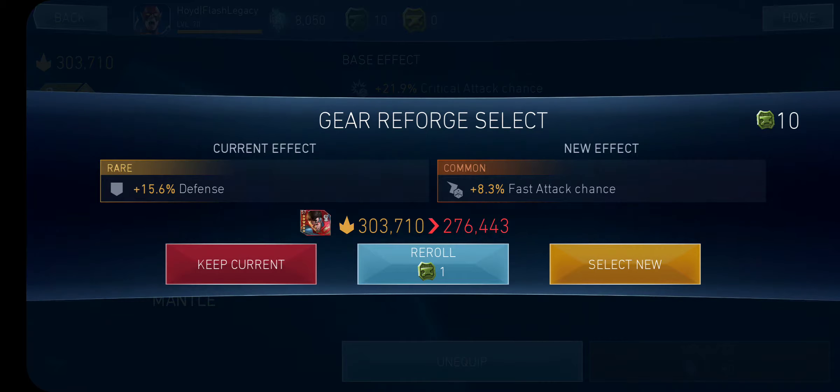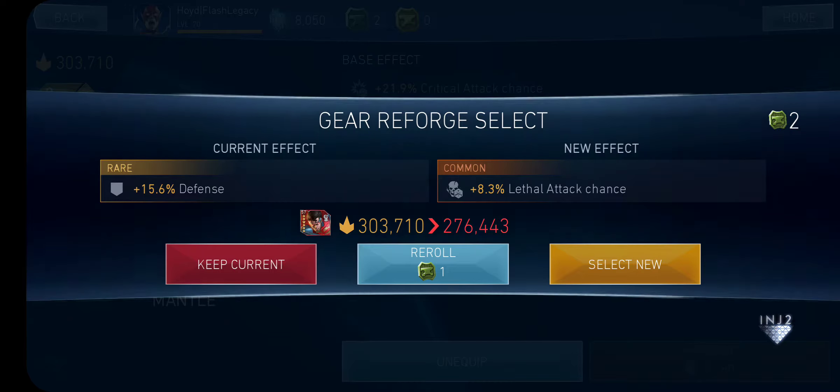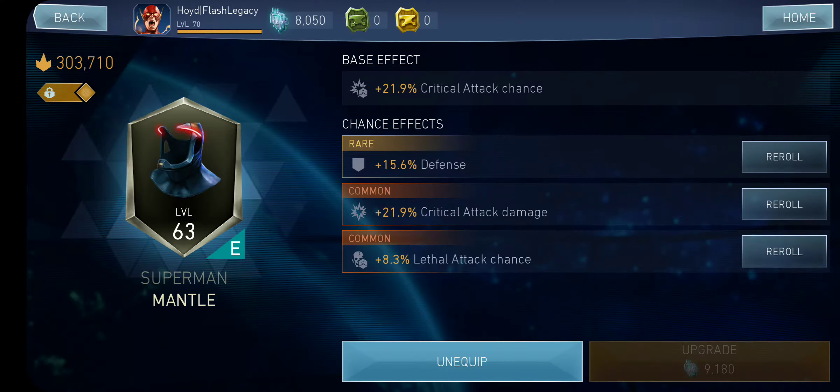Wow, Silver Superman is really at 300k right now. Fast attack again, lethal again — two in a row. Again fast attack, critical attack damage, lethal, attack. So that's pretty much it.